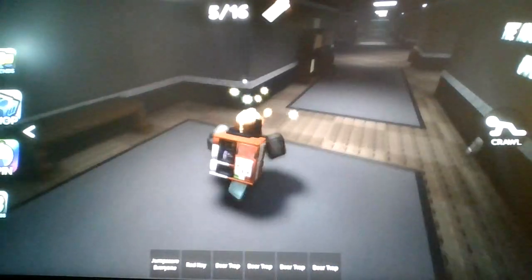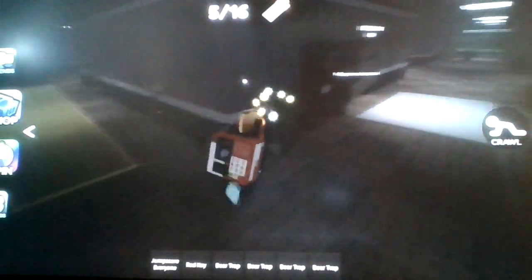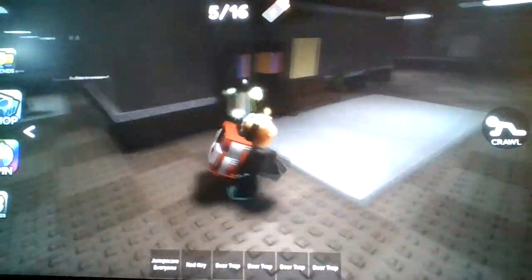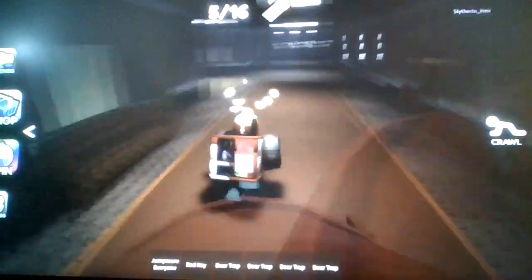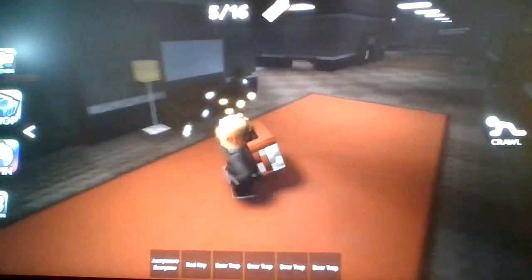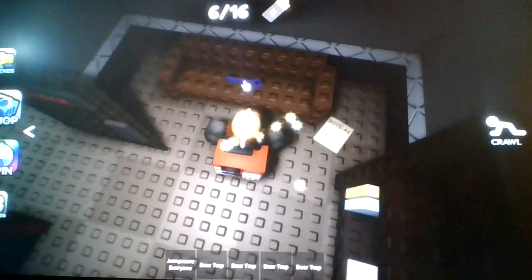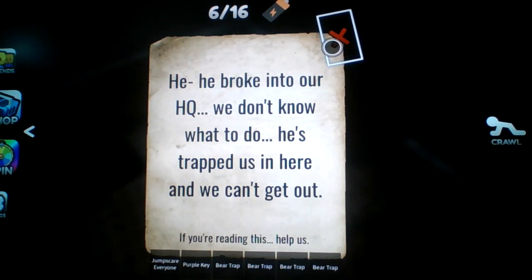Do we have any notes here to explain some lore? Get the game theorists in here. If only we could get MatPat, but it is what it is — if he wants to retire, he retires, we don't control him. Run, hide, escape — oh fuck, did he see me? No, he didn't. Red door's right here. Alright: he broke into our HQ, we don't know what to do, he strapped us in here, we can't get out. If you're reading this — help us.